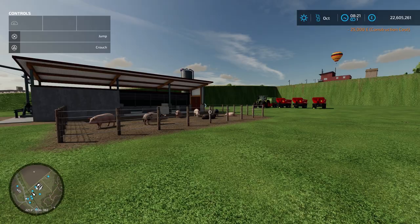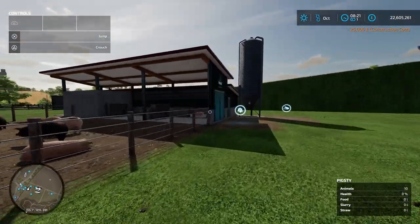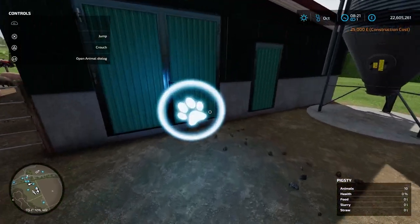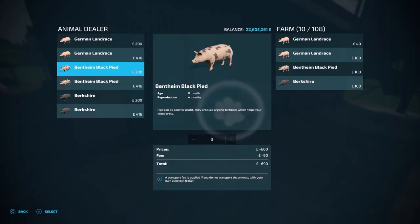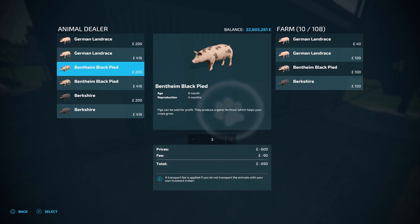Once you've bought somewhere to keep your pigs, we need to buy some, and there are three ways we can do this. The first way is by going to this icon here and opening the animal dialogue, selecting which pigs you want and how many. If you do it this way you will have to pay a transport fee.